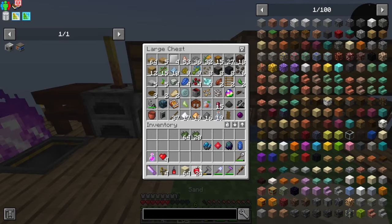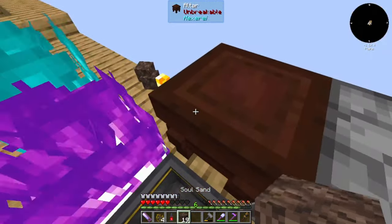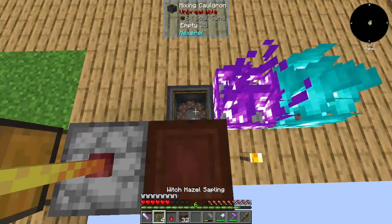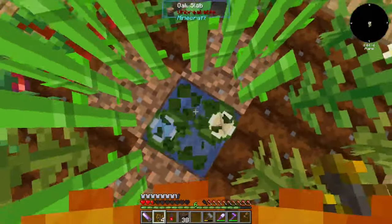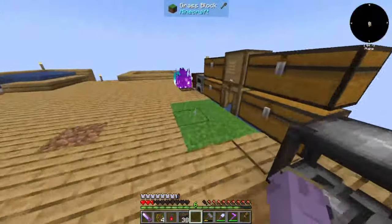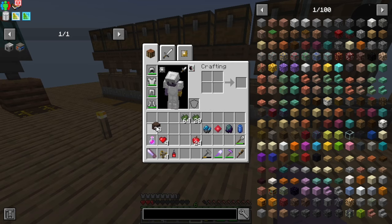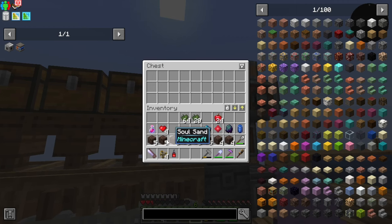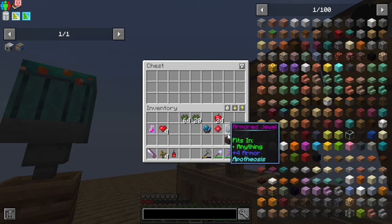You get nether quartz by taking soul sand and throwing it into a spirit fire. I lost a lot of soul sand — I think most of it went over the edge, which is quite unfortunate. Don't do a whole stack like I just did — that's a lot of sand wasted. We'll spread that through eight and throw it in our sifters, which will allow us easy and quick processing of all the soul sand to hopefully get us some quartz.